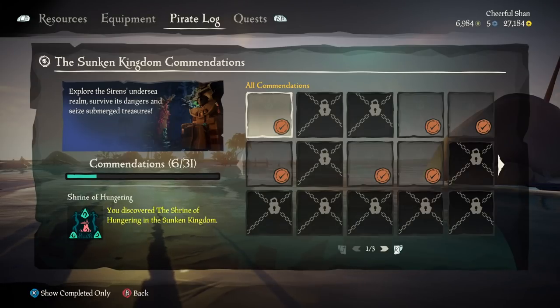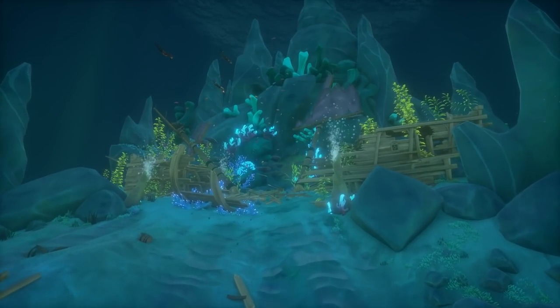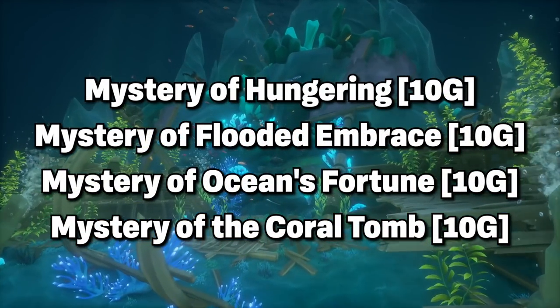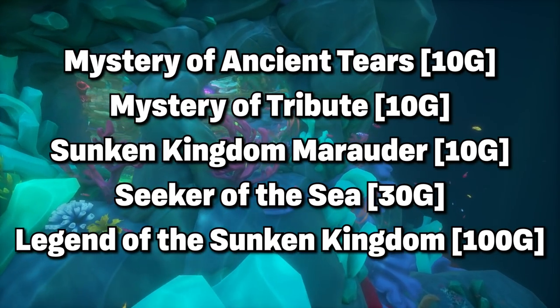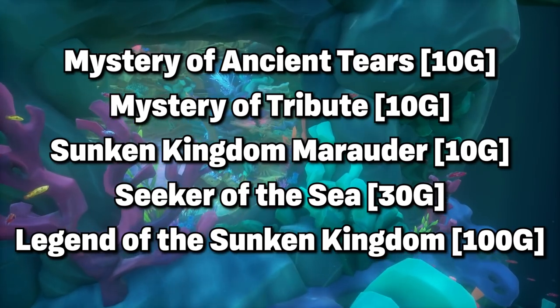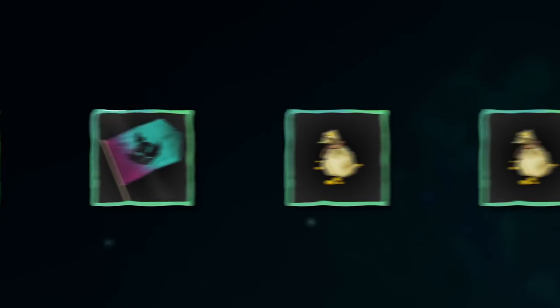With this new update we see a whole lot of sunken kingdom achievements and things to unlock: Mystery of the Hungering, Mystery of the Flooded Embrace, Mystery of the Ocean's Fortune, Mystery of the Coral Tomb, Mystery of the Ancient Tears, Mystery of Tribute — a lot of mystery in this update. You also get the Sunken Kingdom Marauder, Seeker of the Sea, and last but not least, Legend of the Sunken Kingdom.